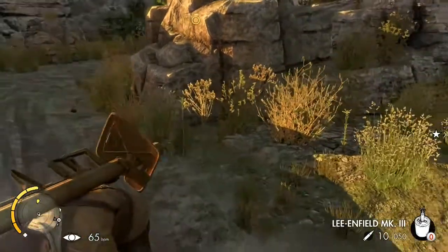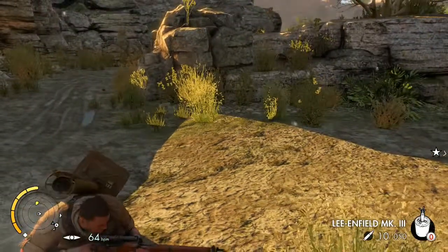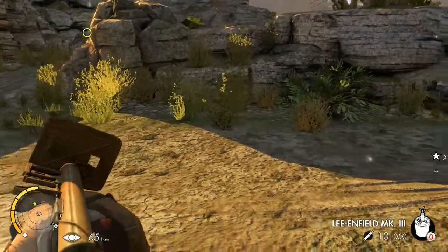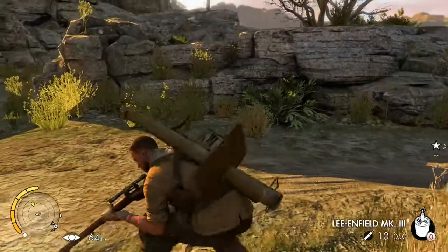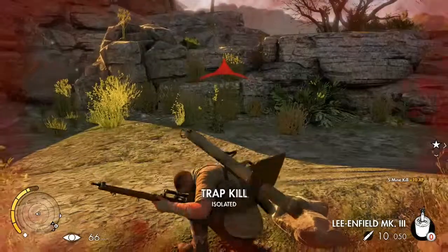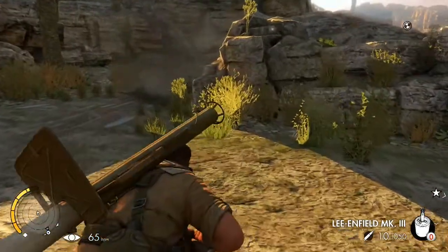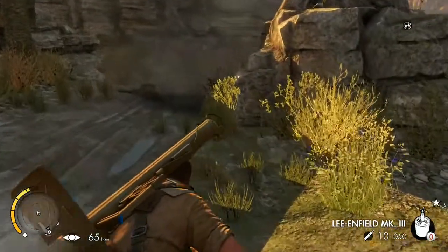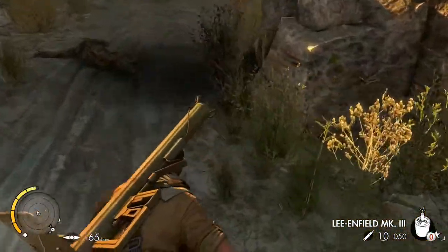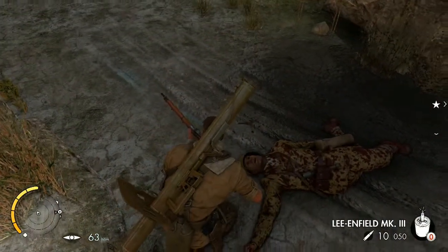Right now I'm going to set a trap for this guy. I already placed the trap in the ground — basically the guy walks over it and it shoots up and explodes, killing him. He's got a yellow indicator above his head meaning he's curious about me. When the red starts filling up, that means he knows I'm an enemy, he's fully alerted, and he'll alert his buddies.